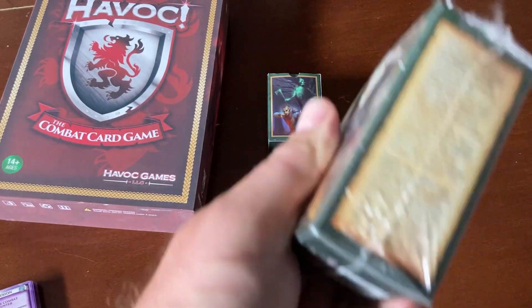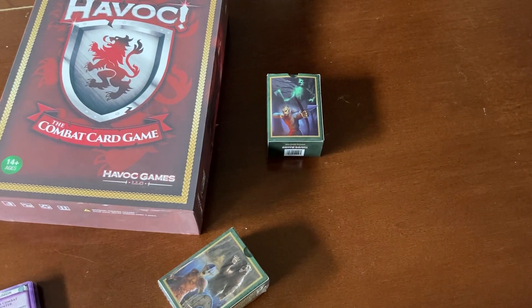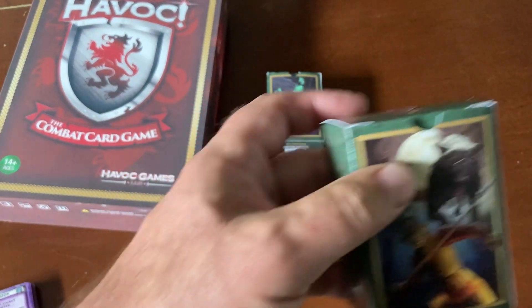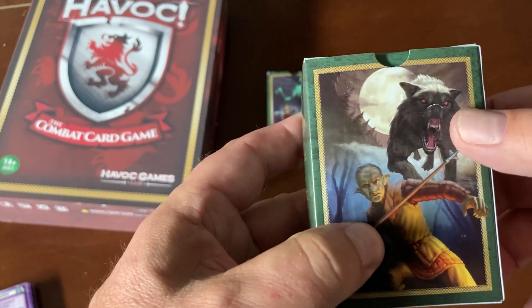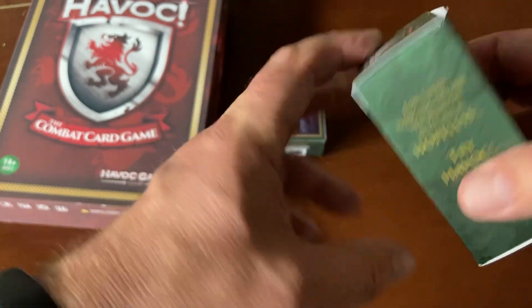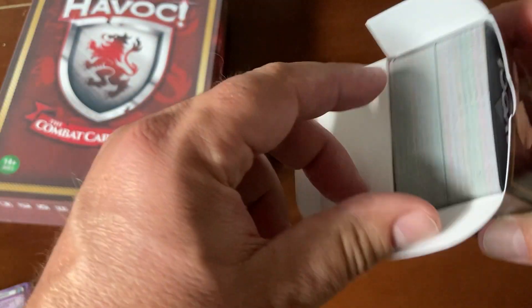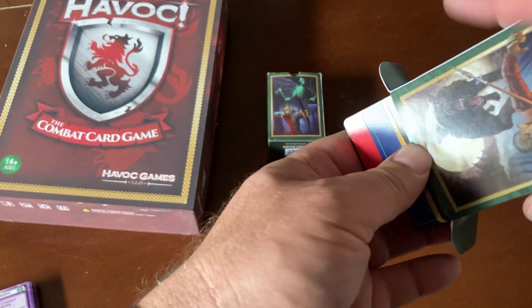This is a prototype, but you get the point — this is what comes in the Free Havoc dual decks. This one is for the Hobgoblin Spearman and the Wolf. This is Free Havoc number one, so this is the Warrior, and that is Ardith. 108 cards packed in one tuck box.